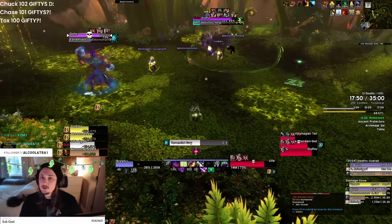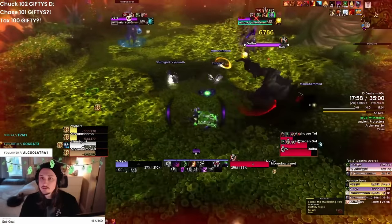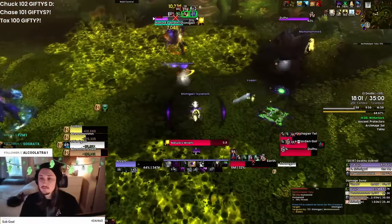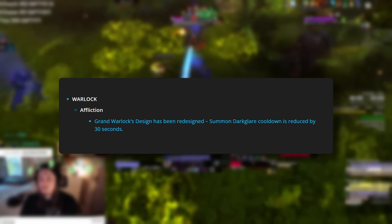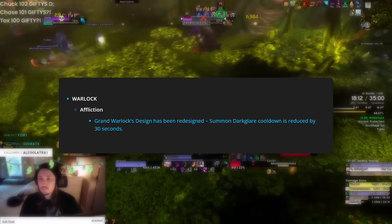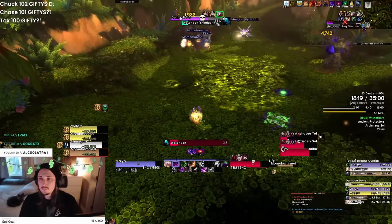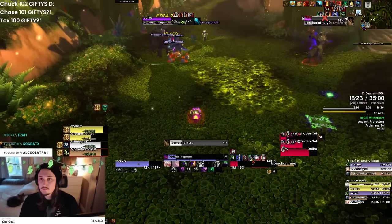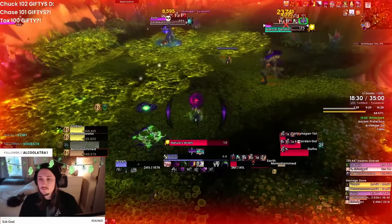They nerfed the class trinket by increasing its duration by 10 seconds but cutting the primary stat granted by 50%. We'll continue to run it with Dark Glare early, but once we get better trinkets we'll probably switch out as soon as we can and drop Dark Glare. There was also a change to Grand Warlock's Design — for Affliction it's now a flat 30 seconds off Dark Glare instead of based on shards spent. We never really ran Grand Warlock's Design anyway. Our shard generation is significantly lower than the other two specs, and it just doesn't feel good to play.